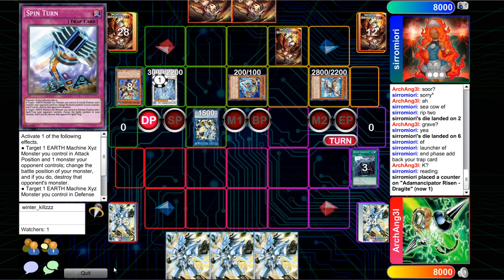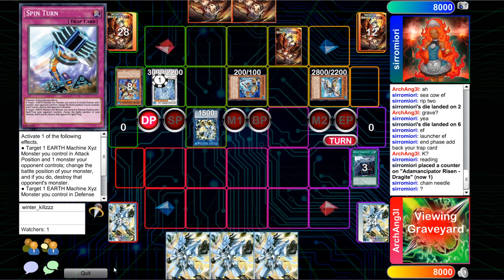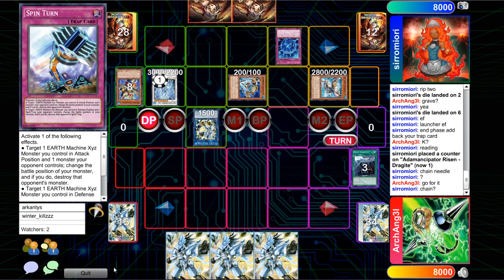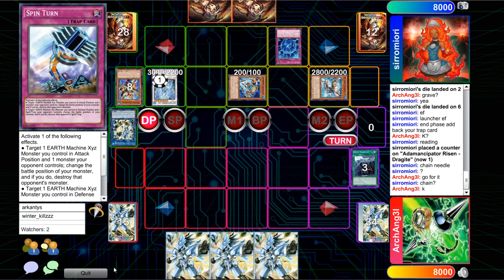Heavy Forward gets activated and that's going to be negated. The player shows it's still in the draw phase, but he's probably just forgetting to advance into the main phase — just ignore that for the time being. The Heavy Forward will be negated, which is pretty good. For those that don't know, it is basically a Tenki for Infinitrack monsters.